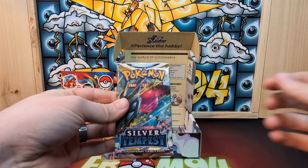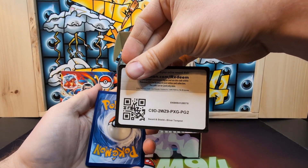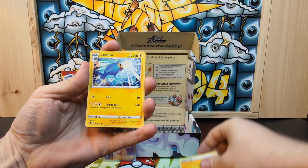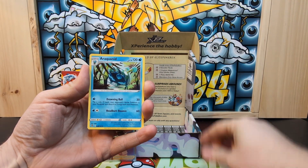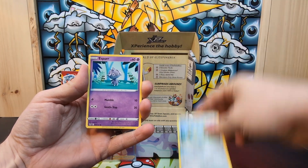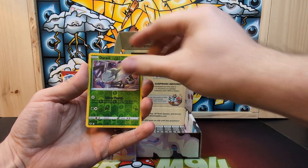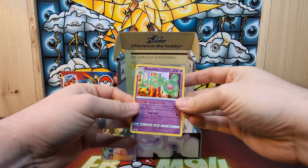Let's see if we can continue with Silver Tempest. We got a Lightning Energy, Lantern, Unidentified Fossil, Araquanid, Stunfisk, Togedemaru, Espurr, Liepard, Spiritomb, Durant, and a Sableye.